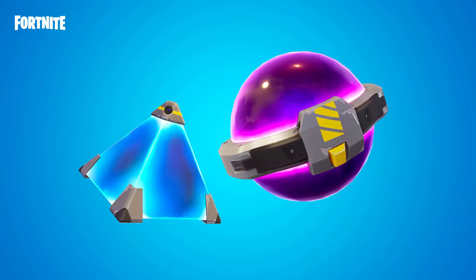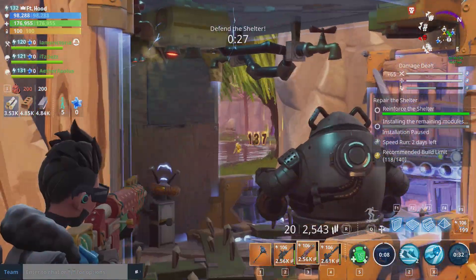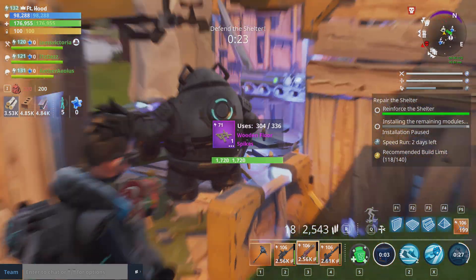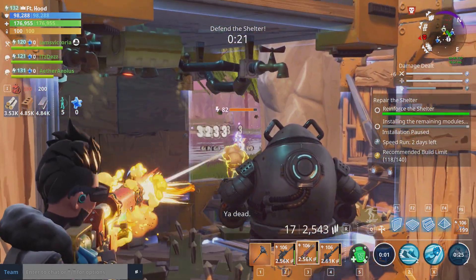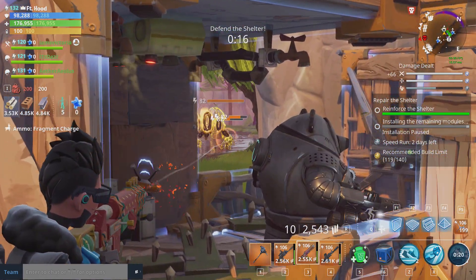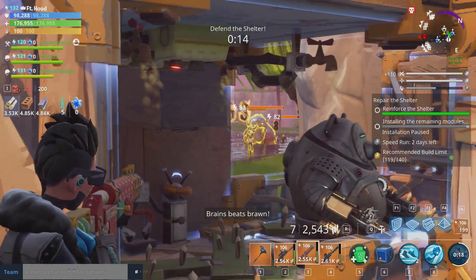Many bosses now drop schematics and upgrade material caches, and in the higher levels in Canny and Twine you have a chance for better loot such as legendary schematics. Everyone in your party gets one of these schematics at the end of the mission to open — that's really, really cool that they implemented.